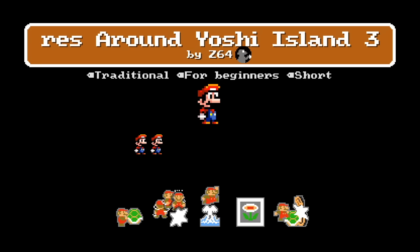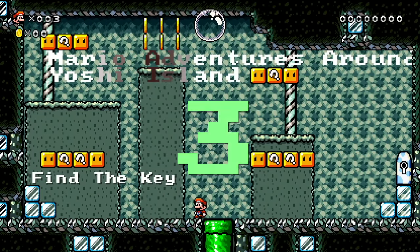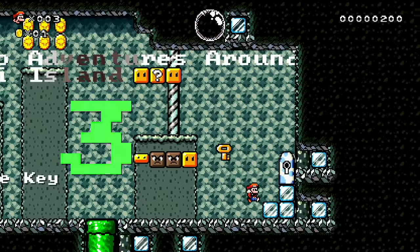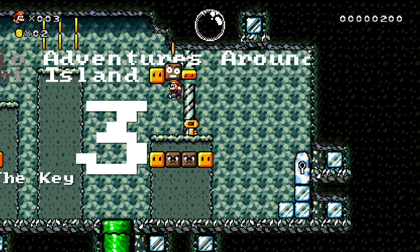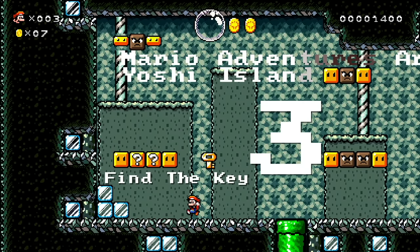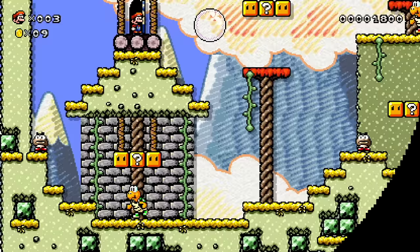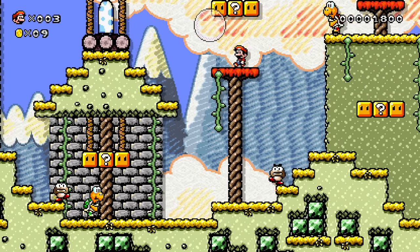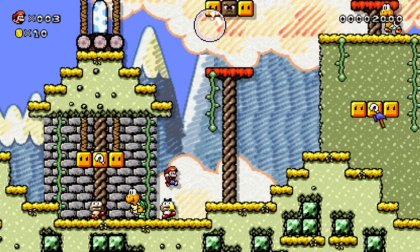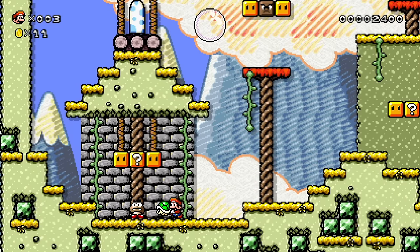Our Yoshi's Island level is Mario Adventures around Yoshi's Island 3. Find the key — nice little title screen. We just gotta find the key — well we found the key, that was pretty easy. Can I have a power-up too though? No? Fine, I don't want one. Why would I want one? I'm trying to use reverse psychology — it's not working so far. This looks sweet. Hello Koopa Troopa, could you help me out my friends? Boop — and a Mashi, good, now we're set.